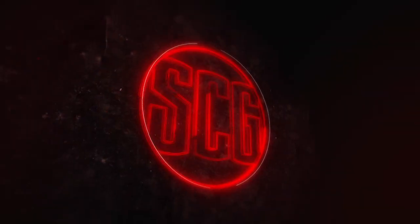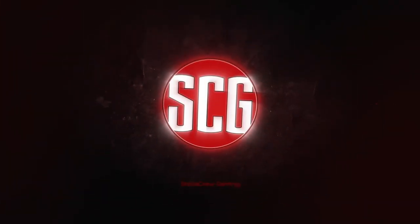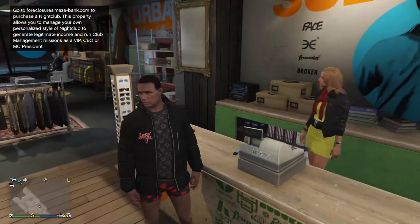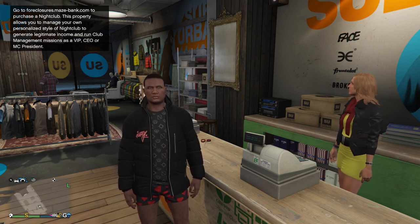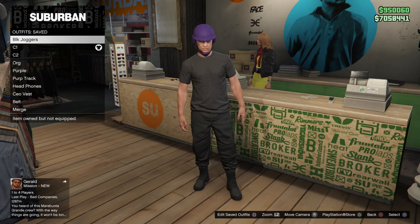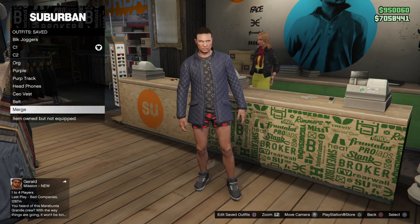Welcome back — be prepared, this is going to be a long one. This is how to do a full modded outfit using only the two-console glitch, aka Beth. I'm going to show you how to put logos on, how to do torso one, how to do a complete full outfit, and for all the requests I've been getting, I am also going to be doing a black deadline. If you're not familiar with the two-console glitch, I will leave a link down below to the full tutorial.